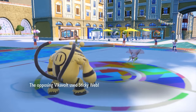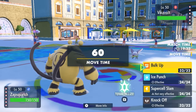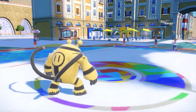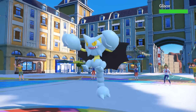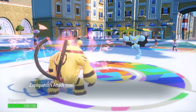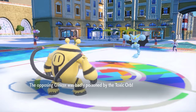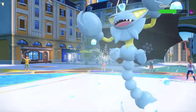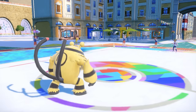I come in with my Air Balloon ready. They go for Sticky Web, but I'm floating above the ground. This puts me in a great spot to go for Bulk Up. I know Vikavolt doesn't have a lot it can do to me — probably Bug Buzz is its best option. But they switch directly into Gliscor, which looks like the best check to Electivire on paper. I get the free Bulk Up. Gliscor has fucked around and now it's time to find out. At plus one attack, Ice Punch just knocks out the Gliscor.